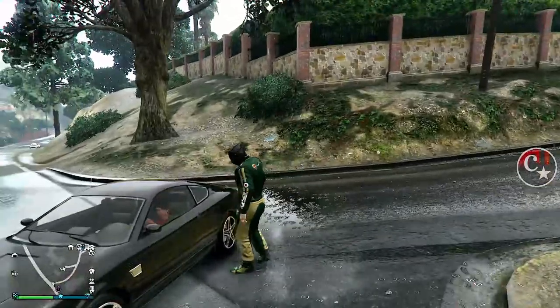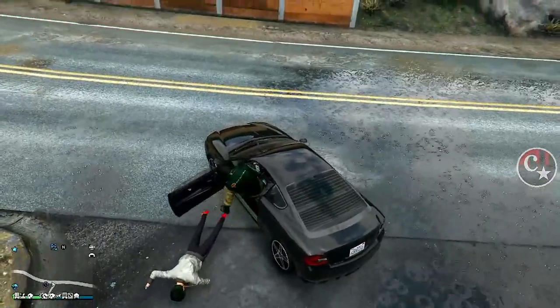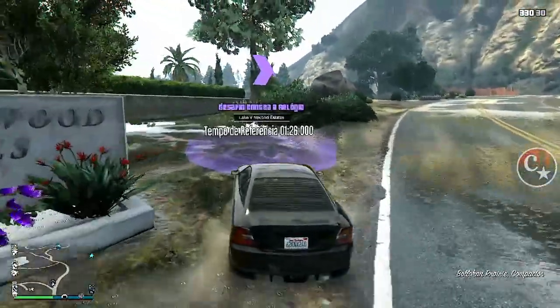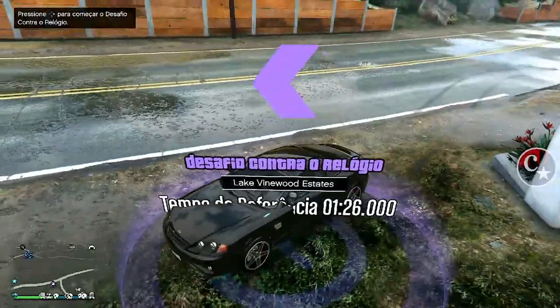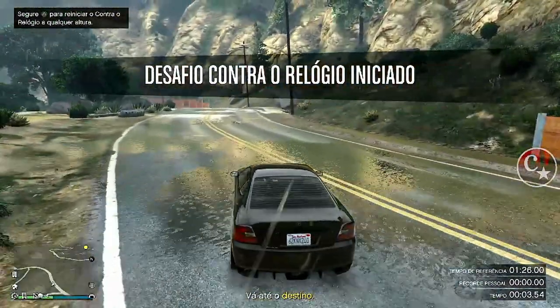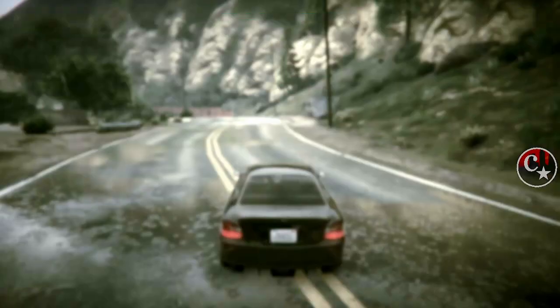Agora pegue um veículo aí, pessoal, de NPC, e vamos fazer o esquema prático de sempre. Venha na corrida contra o relógio, setinha da direita para iniciar, e vamos voltar para o modo história.